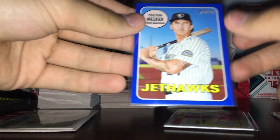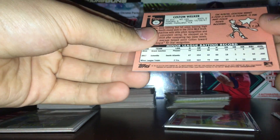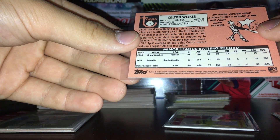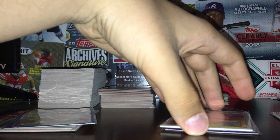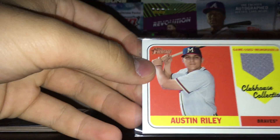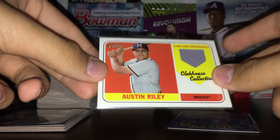Here we got a nice blue parallel — number 42 out of 99 — Colton Walker. A lot of people are high on him. He hit .350, so that's pretty good, and .329 the year before. He's still pretty young — born in '97, so that's about 22. That's pretty good right there. And for the two hits — we got our jersey, one per box: a clubhouse collection Austin Riley. Really happy with that one. Really good start to the majors. Not numbered, kind of just a basic jersey, but still Austin Riley — really happy with that one.